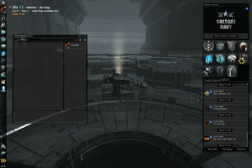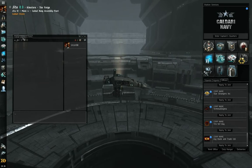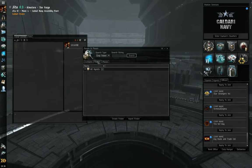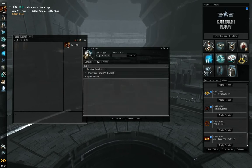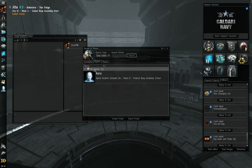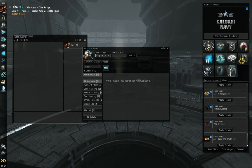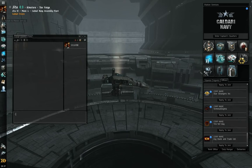Local — as you can see, 2,000 people. Like I said, this is the trade hub. Now then we have People and Places — you can look through your bookmarks. Of course I have corporation bookmarks as well as personal ones. Agents — of course I only have Aura. And then you have any contacts — this is where you list any contacts you make to keep track of your friends. Pretty nice.